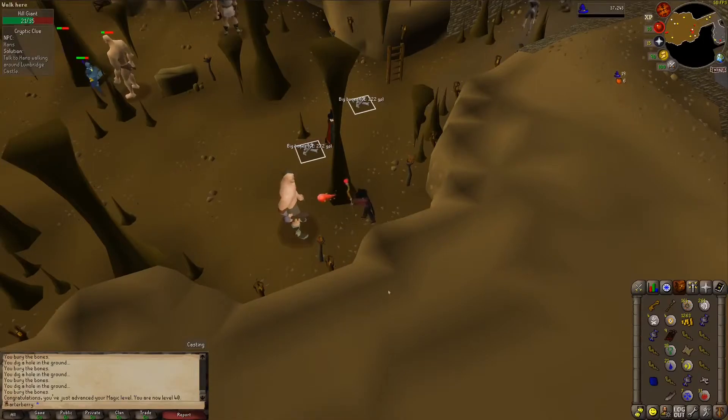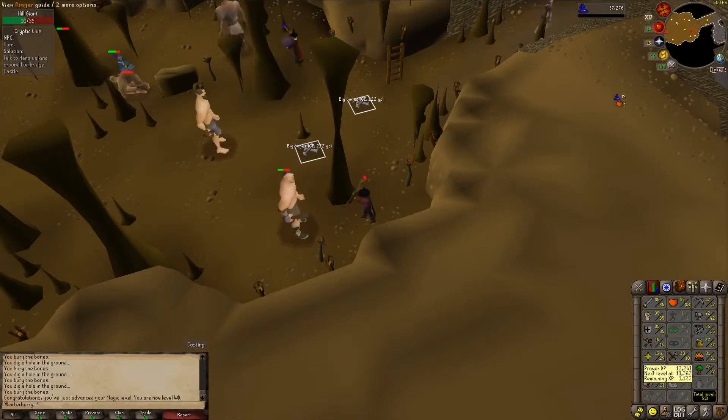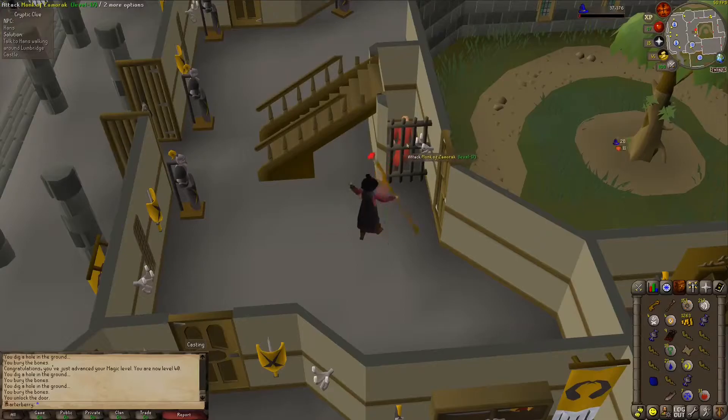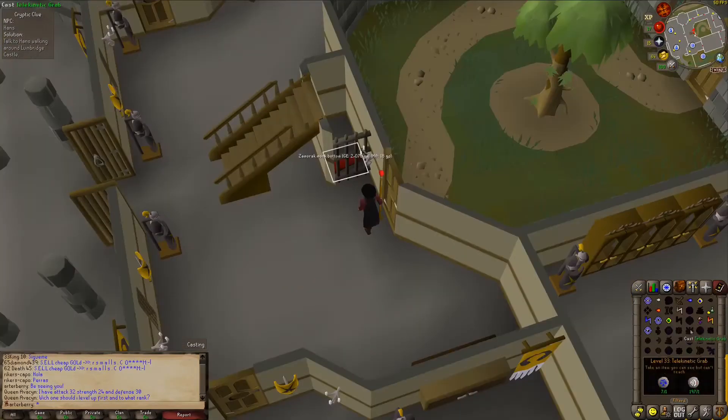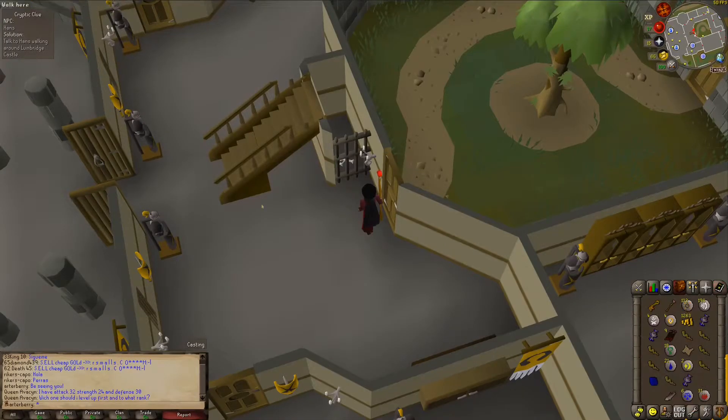I got myself to 40 magic and also 29 prayer. The next thing I'm going to do is kill this monk of Zamorak and then telegrab its robes, then telegrab the robes it drops — that way I have some actual magic armor. There's the first robe piece — three prayer bonus and some magic attack and defense.